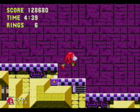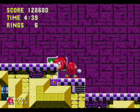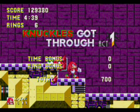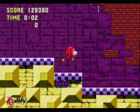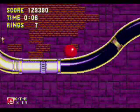Booyah! They should have sent three at me — I'd kill them too! So now, because we went through the bombed-out building that Knuckles blew apart, we have Act 2 of Launch Base taking place underground. What is it with Knuckles and being underground?